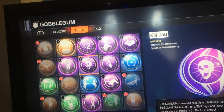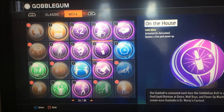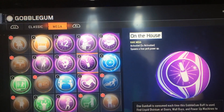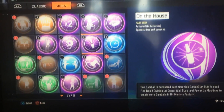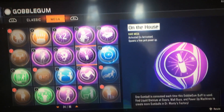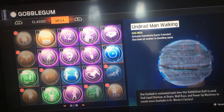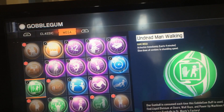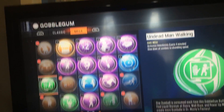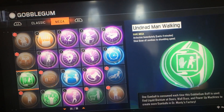Killjoy spawns an Insta-Kill. On the House spawns a free perk. I want to collect enough of these to do an On the House challenge where I can only use one every two rounds. Temporal Gift makes drops last longer. Dead Man Walking is probably the most useful one, and I'm actually excited to use it to get more of them — it slows down all zombies to shambling speeds for four minutes.